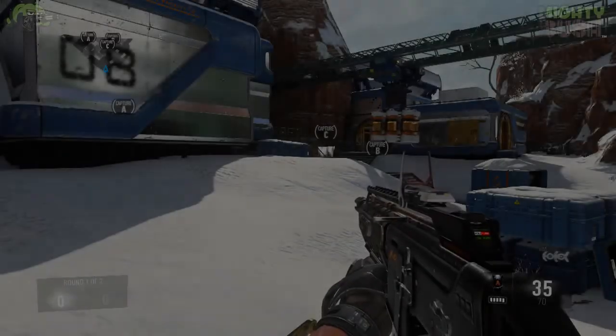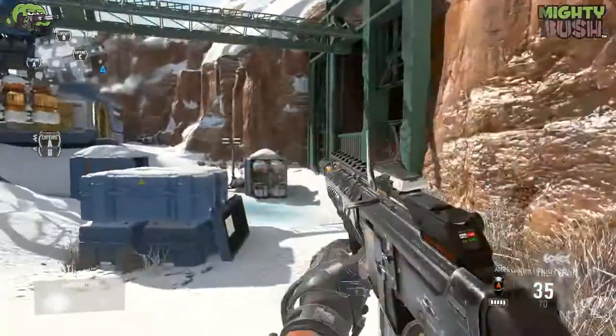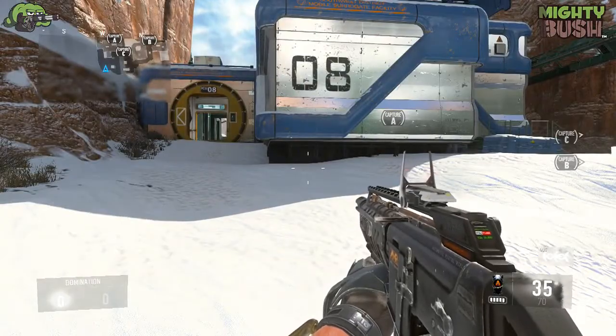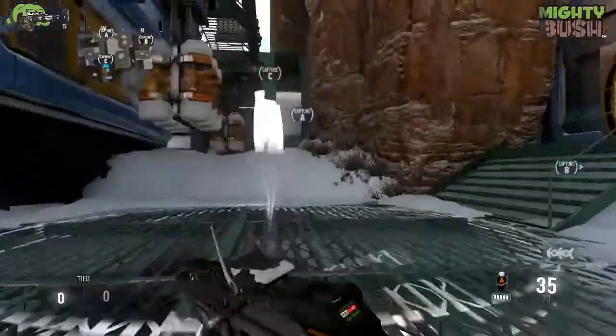What's up guys, Mattwush here bringing you a new tips, tricks, jumps, and spots video on Biolab, the new map on Call of Duty Advanced Warfare. I'm going to get straight into this. This is one of my favourite maps. We're starting at C spawn in Domination.